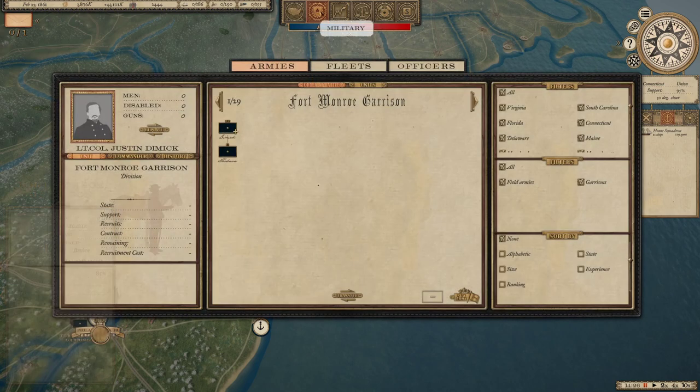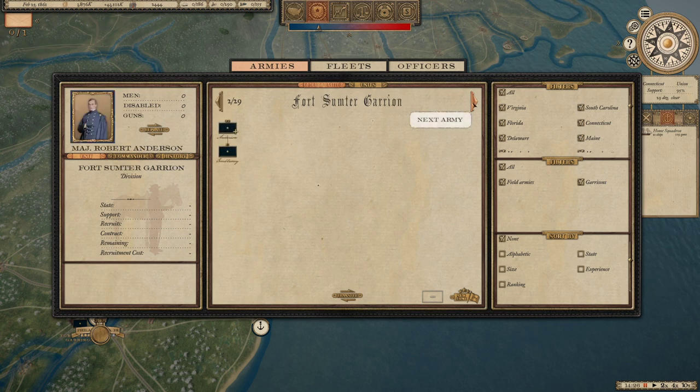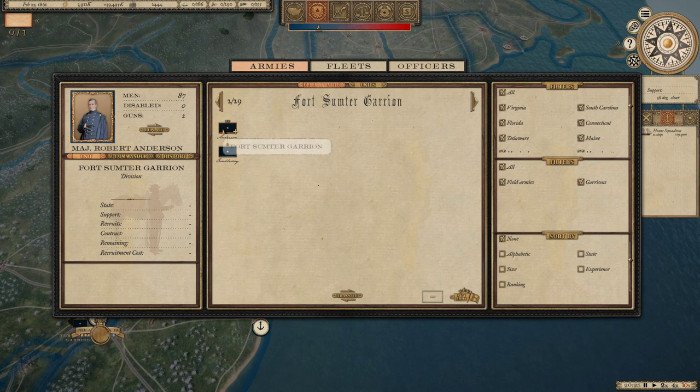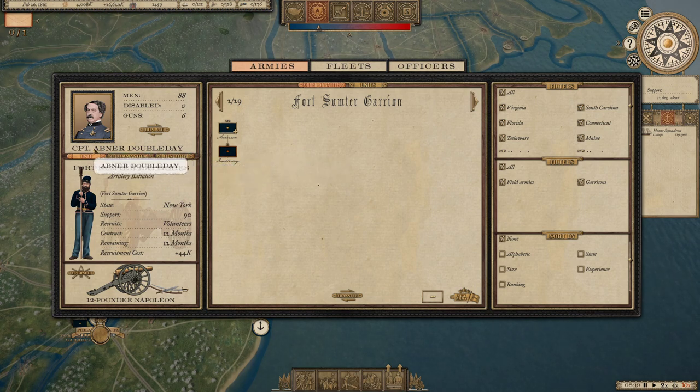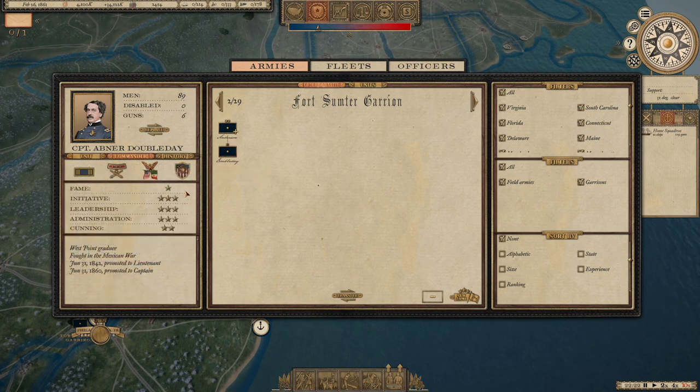Here's the military tab — this is where you go through your armies, though there really aren't any yet because we haven't gotten to that part of the war. Here's the Fort Sumter garrison. You've got Major Robert Anderson in command, and underneath him — a lot of people don't know this — Abner Doubleday, who became a general later in the war, was a captain and second in command at Fort Sumter. They've got 88 men and 6 guns, and you can see Abner Doubleday is from New York.